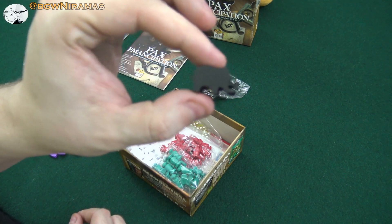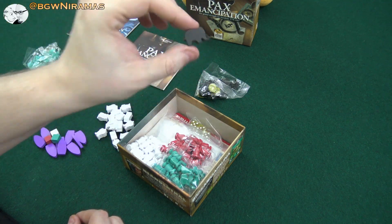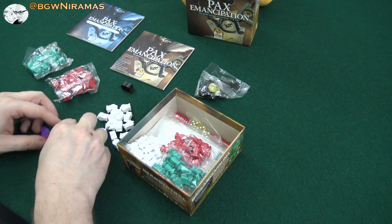And here we have a little — what's it called? It's an elephant. Draco, is this an elephant? I think so. Draco knows all the animals.